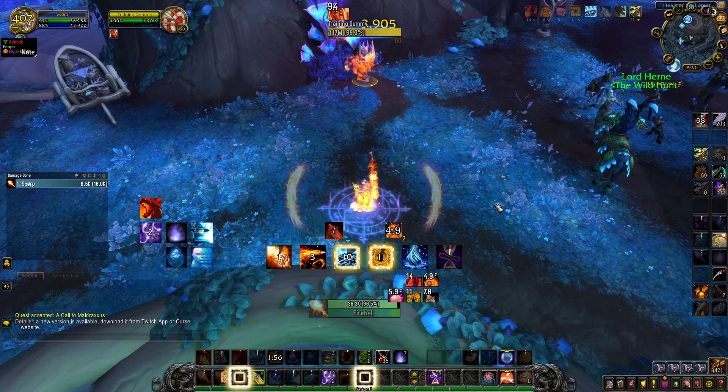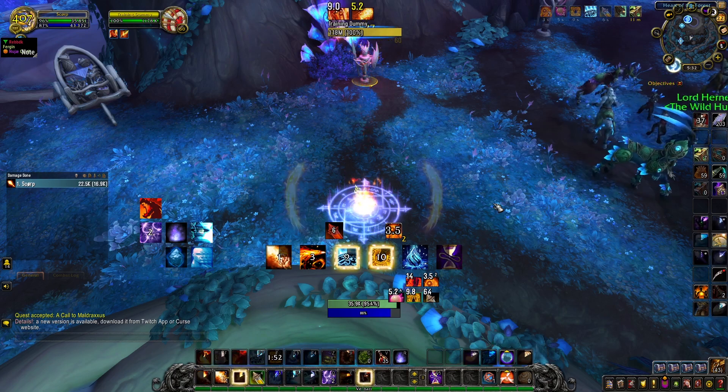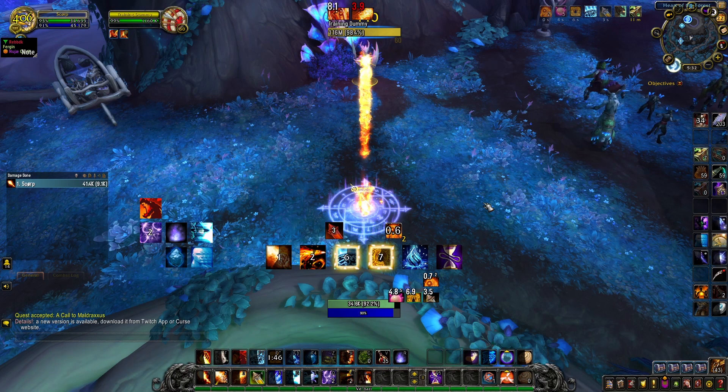Then you cast the Hot Streak pyroblast that you got together with your fireball, and you're going to get another Hot Streak pyroblast after they both hit — cast that as well. Then cast Phoenix Flames and another pyroblast. Now you want to cast fire blast here so you can reset the 2 Infernal Cascade stacks. If you don't cast fire blast here and instead go for another Phoenix Flames, you will lose the Infernal Cascade stacks and you will lose damage.